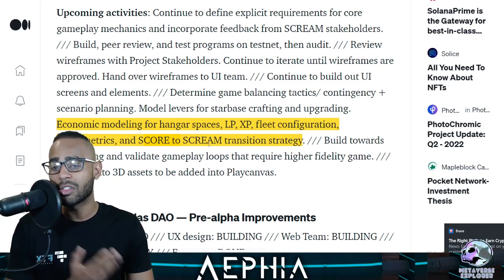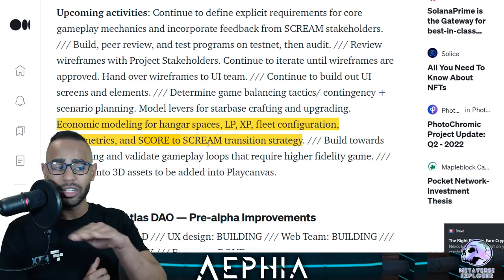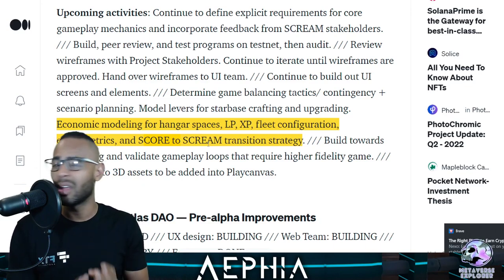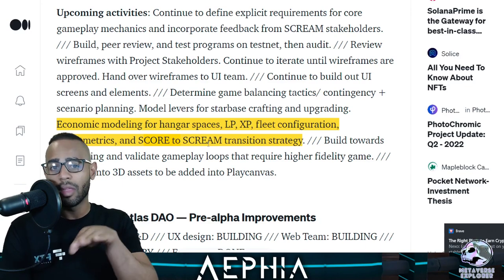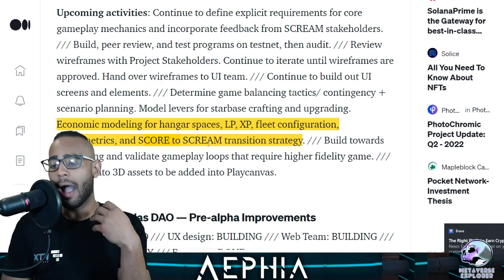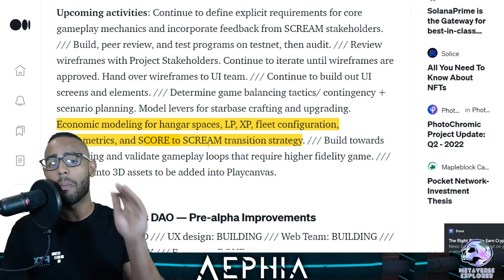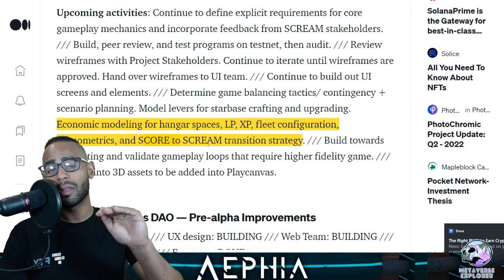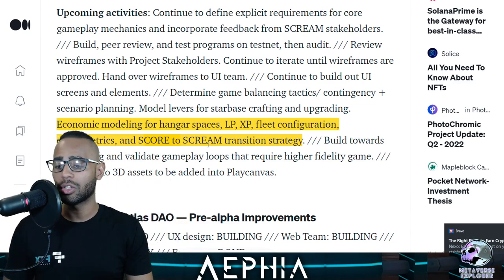They're also working on economic modeling for hanger spaces, LP loyalty points — play the game, earn loyalty points, and that's how you progress and get access to factions and blueprints. They're working on fleet configuration econometrics and the SCORE to SCREAM transition strategy. They're now thinking about how to transition from SCORE to SCREAM — right now in SCORE you just stake and earn. Michael Wagner said there won't be a supply shock; they'll wean it slowly, intersecting crafting supply with SCORE rewards at a good level, tapering off once crafting reaches a critical level.